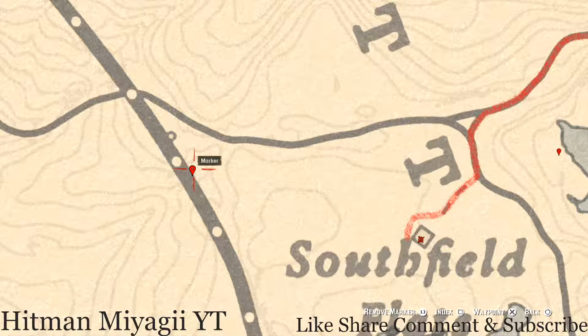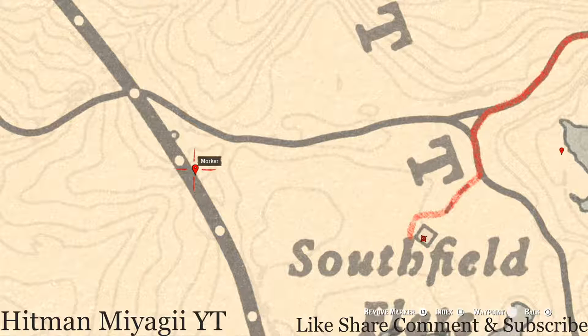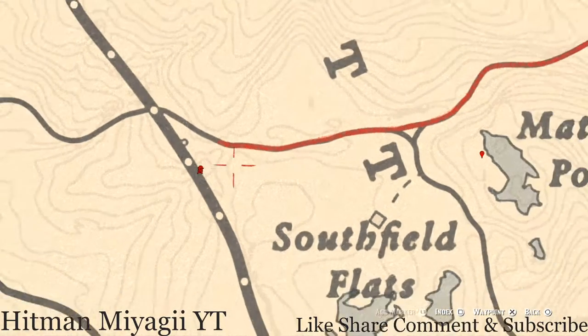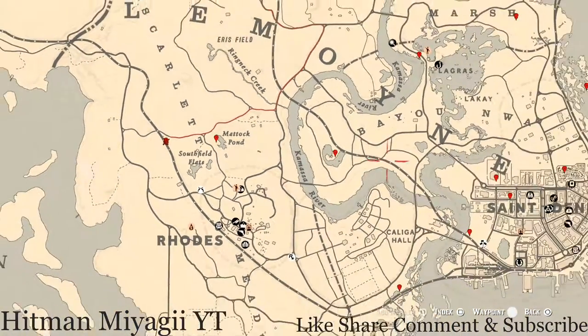The last marker is a random coin — I cannot tell you what coin it is, but it's underneath the railroad right at this location. Come over here, pull out your metal detector, and that's what you will get.